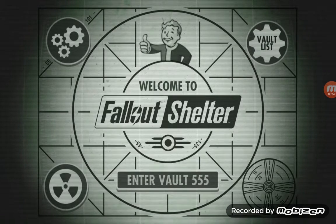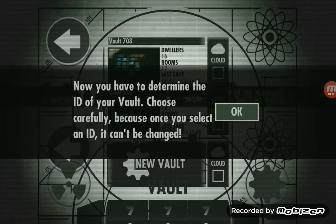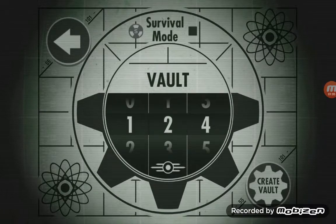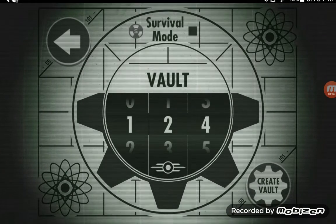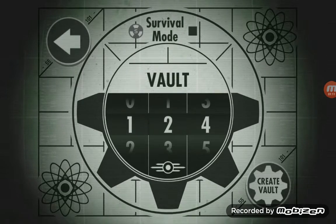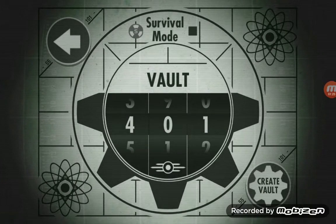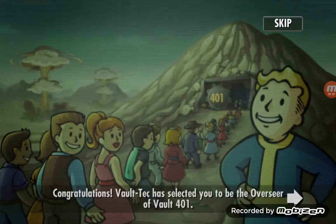Fallout Shelter. Let's make a new one now. I'm going to name it — if you were to put 401 into a calculator, press Enter and turn it upside down, it will say 'Hoi.' So this will be vault Hoi. Alright, survival mode.